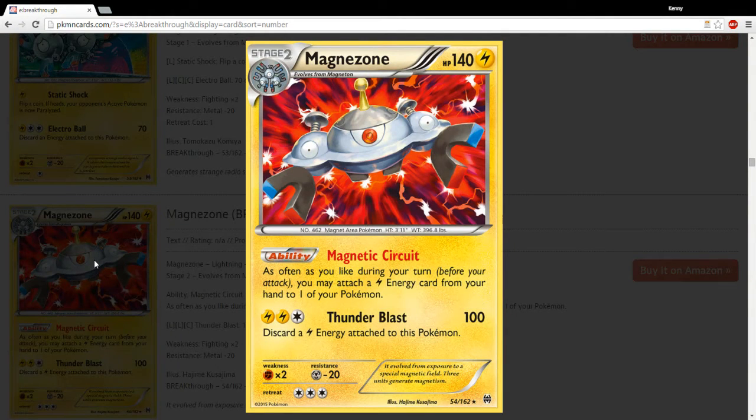Magnetic Circuit — as often as you like during your turn before your attack, you may attach a Lightning Energy from your hand to one of your Pokemon. So it just acts like a Blastoise or an Emboar, but for Lightning types. It definitely could see play. The reason I'm not too hyped is because we only saw Blastoise be as dominant as it was at Worlds and Regionals this year because of Archie's. Magnezone does not have an Archie's-type card, meaning you'll have to evolve from hand. It doesn't have Forest of Giant Plants or anything like that, so you'll be forced to evolve it manually with Rare Candy. Definitely a powerful effect — proving itself one of the most powerful effects in the game — but I'm not sure there's really a home for it yet.